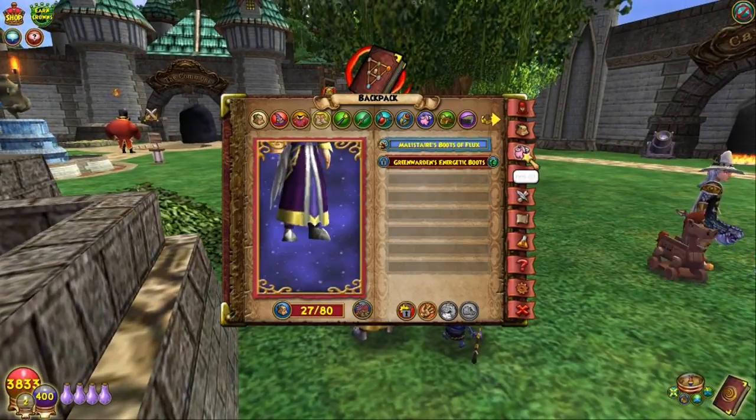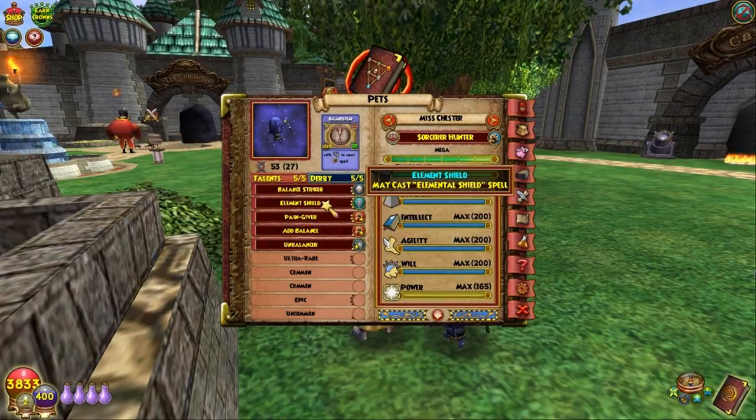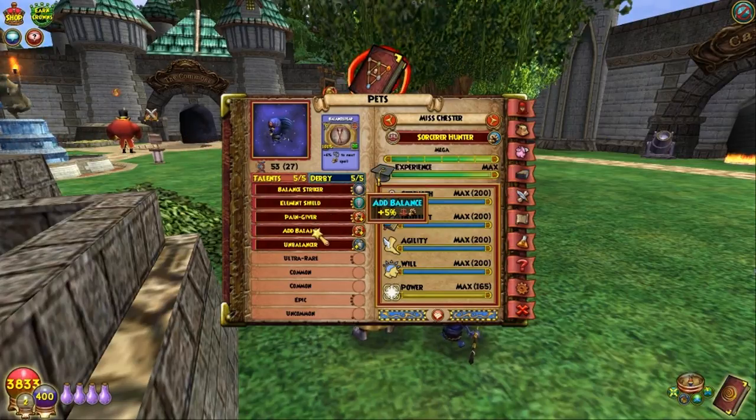He ended up with everything on the top of the list. He got Balance Striker which is critical, he got Maycast Elemental Shield which is awesome, he got Pain Giver for more damage, Add Balance which is more damage, and he got Balance Shield — that's the only thing that's meh. But the other four talents are great, and I do believe I might be handing this pet down to my Balance Alt. Maybe doing some mixing and some refining, but otherwise that pet is great. Plus it comes with a Balance Spear — that's Pierce off the bat. A great, great pet.